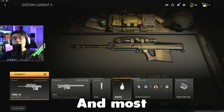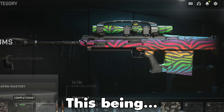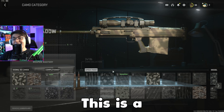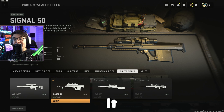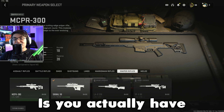We're about to unlock one of the rarest and most exclusive camos in COD history here within Modern Warfare 2 — the Spectrum camo from COD Ghosts. The best part is this is a base camo, so once we get this we can use it on every weapon in the entire game, even right when we unlock it, and we can even use it on DLC weapons.